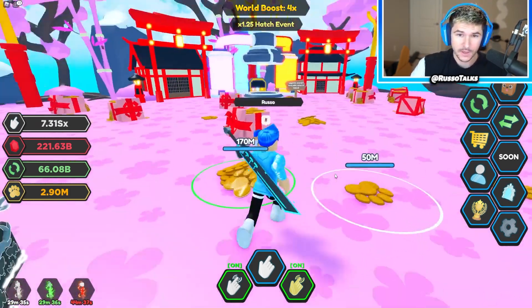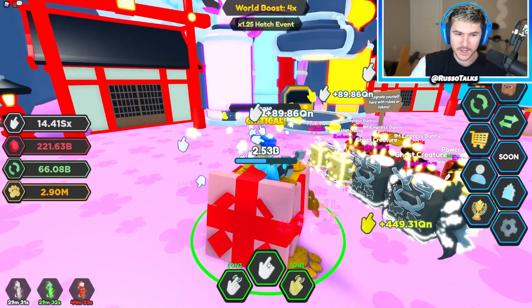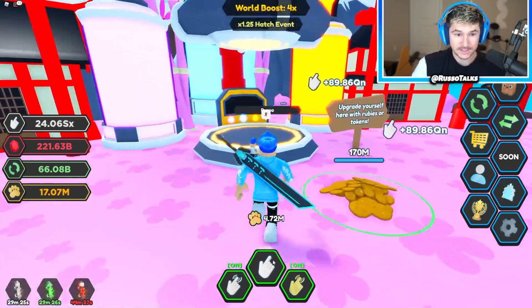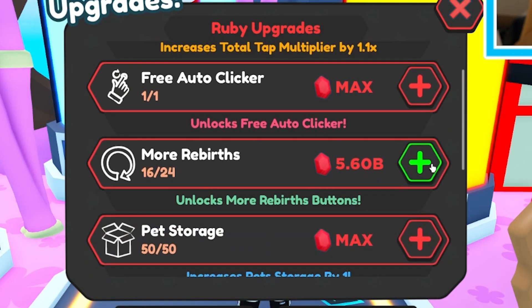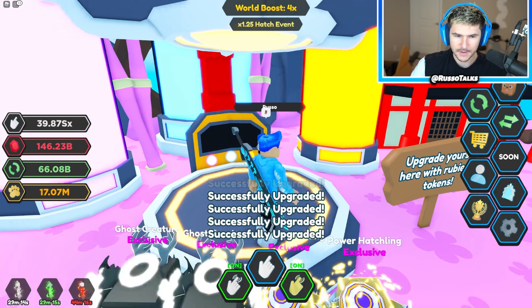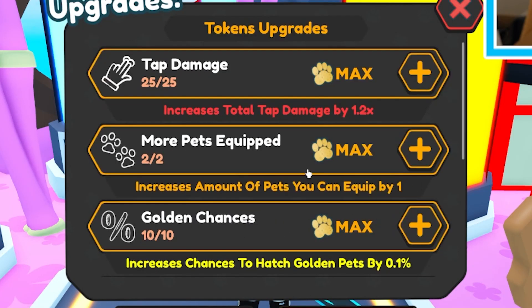So we're going to have to go to the upgrade place right over here. I do double damage now too, so I should be able to get these tokens a lot faster. I kind of got everything I need with tokens. So I got tap multiplier max — I need this up. More rebirths all the way. Faster walk, might as well max this. Critical hit chances we still need to do, and the auto clicker multiplier.